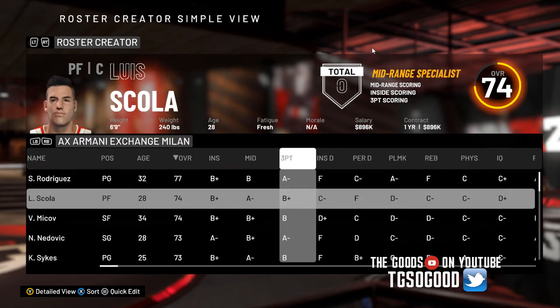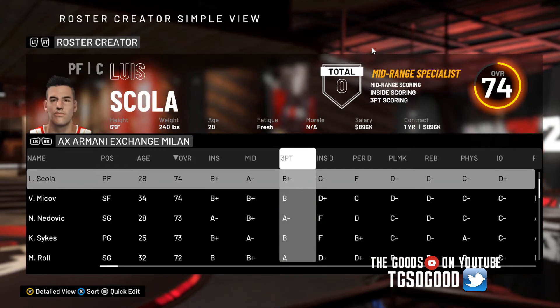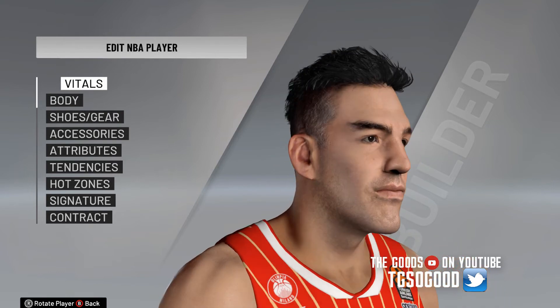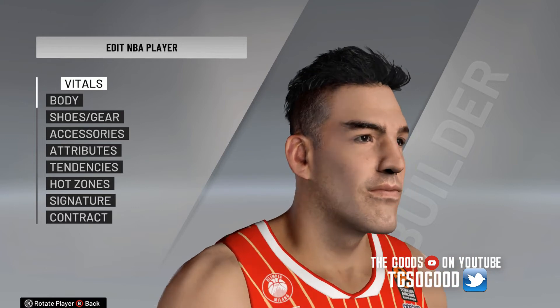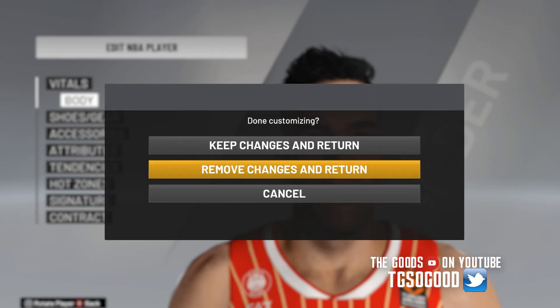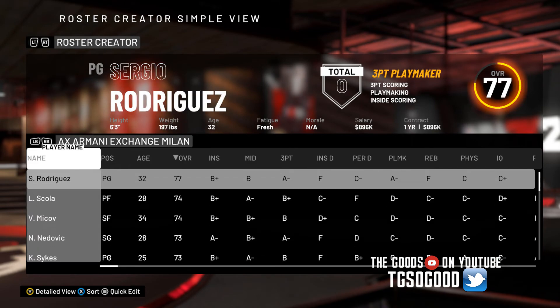I'll go with Luis Scola and look at his cyberface — he's one of my favorite players from back when I used to watch the old Rockets. I believe he was close with Manu Ginobili — maybe not childhood friends, but they played basketball together. The cyberface looks good.